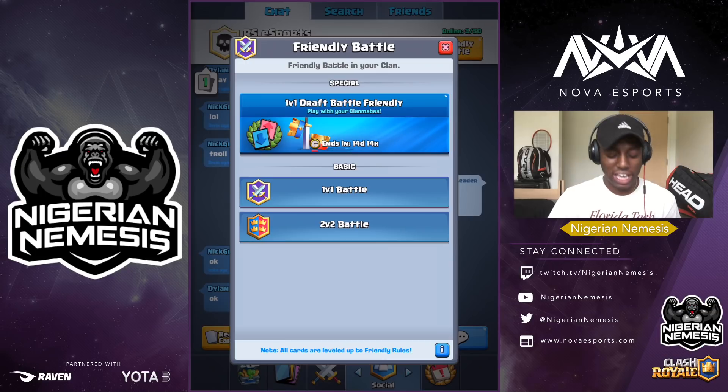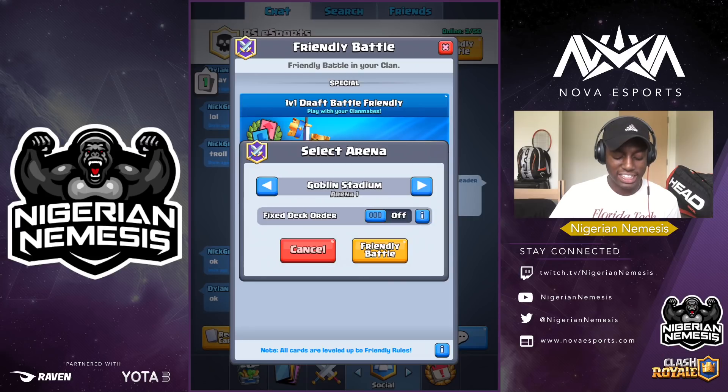Now, how to enable the feature: you've got to slide over here to the right side and hit friendly battle. Once you get there you have 1v1 and 2v2. Obviously we want to do this for the 1v1 battles. You hold down the button and check this out — boom — you've got the fixed deck order right there. You want to slide that to on, and once you turn that on, that enables the fixed deck that allows you to use those first four cards at the top as your starting hand.